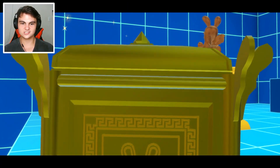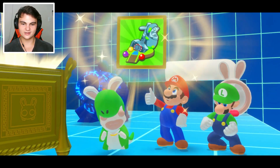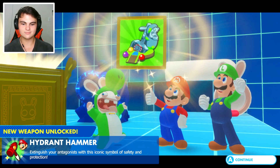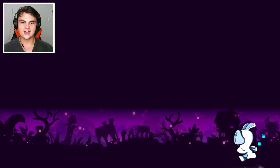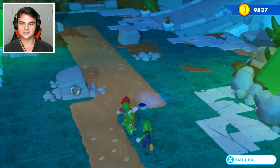What's in this chest? Another weapon — another one for Rabid Yoshi or somebody else? Termario, the Hydrant Hammer. It extinguishes your antagonist with this iconic symbol of safety and protection. Nice — we got ourselves another fire hydrant. I don't know what kind of elemental damage that's going to do. I don't think water damage is a thing, but I think that's it — I'm just kind of going around exploring.